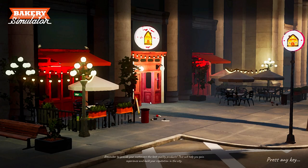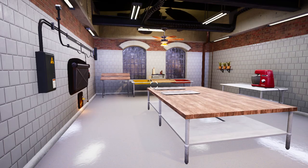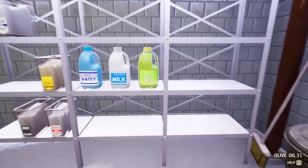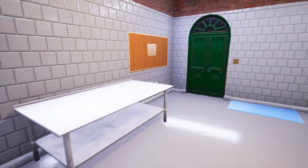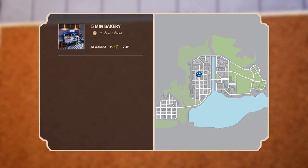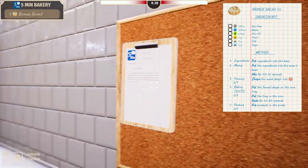Do you want to check orders and start a new day? Oh, hold on — is that it? So we got another ingredient. Sea salt — it's better than regular salt, better for you. Rye flour. Do you want to check the orders? Proceed. Five Minute Bakery, Bronze Beard. Let's get this mixing bowl.